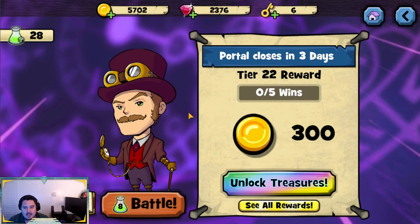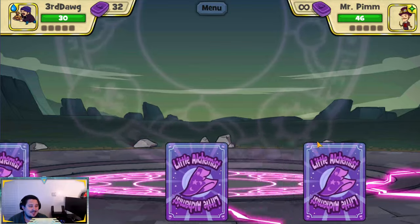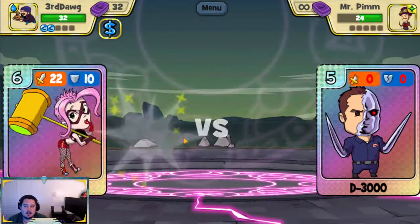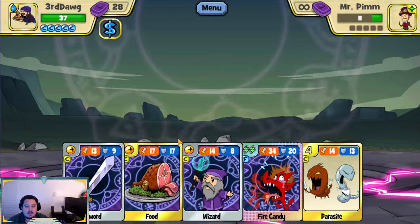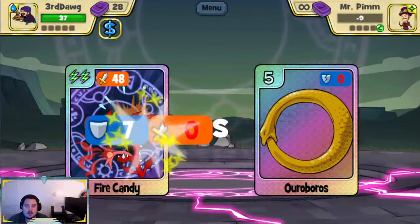Right now we're in the middle of the time event. I've got about three days and six hours left. I know I'll be able to get to tier 25 but beyond that I don't think I'll get too far — I'm just not home all the time. I was able to get the time card though, so that's my third copy, which means I now have one fused and one unfused copy. I did get the Science card so I was finally able to fuse that — if you remember from previous videos I hadn't finished fusing it yet.